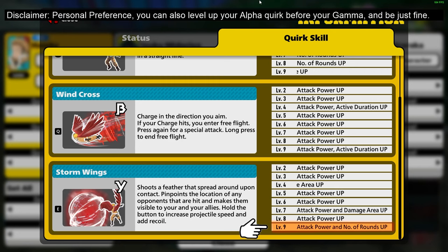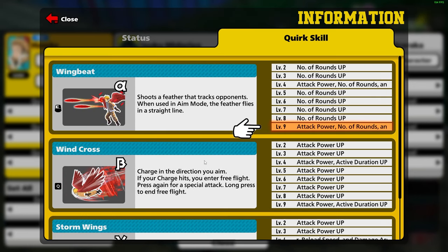Leveling up this ability to level 9 next allows you to have more rounds for it and a bigger AoE, and this is such an easy ability to hit. You need to be leveling this one up quickly. It's underused by the Hawks that I've been playing against today. Go ahead and level this one up before your alpha. And finally, we get to level up that alpha to level 9, finish up our abilities. I'm going to explain why we saved this one for last a little bit later into the video.